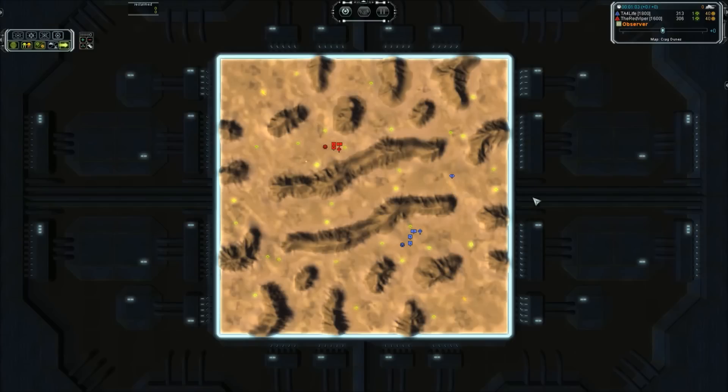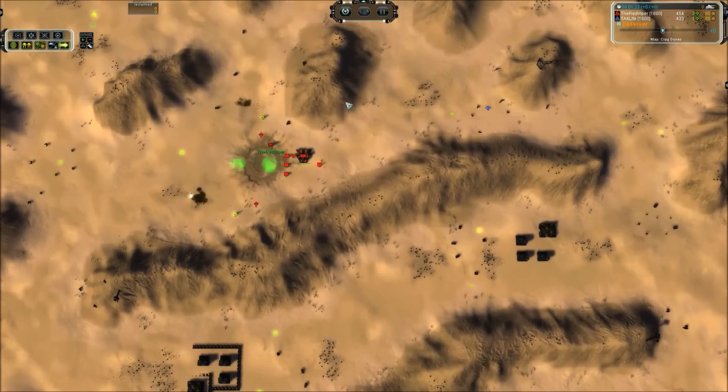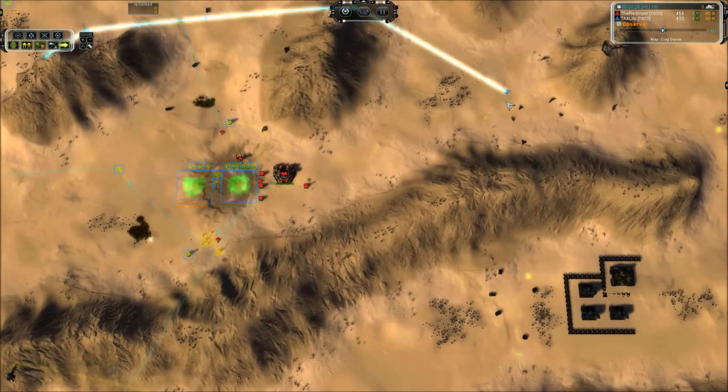As you guys have seen already in the first two games, Red Viper took both wins. This is best out of five so one more for him and he takes the title. This is a Cybran versus Cybran matchup, so all things are equal except for player skill. The map is Craig Dunes and this is another one that is a bit difficult to play.